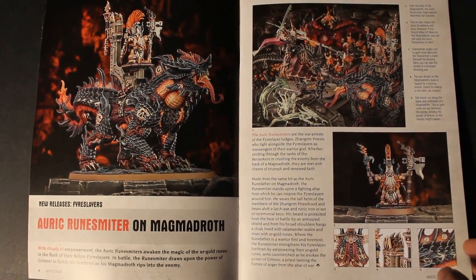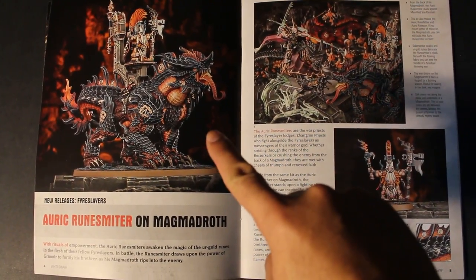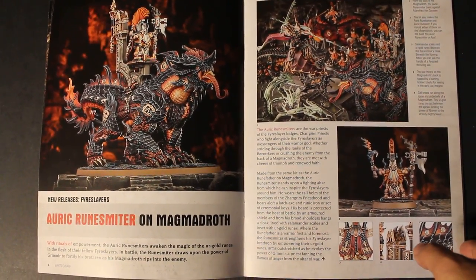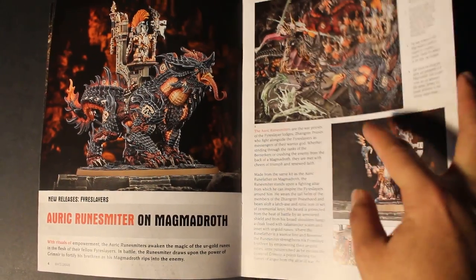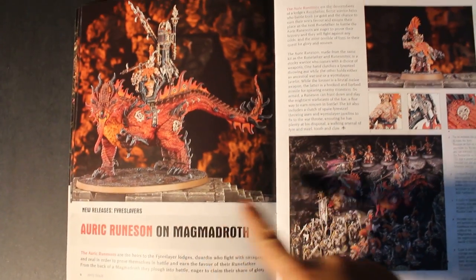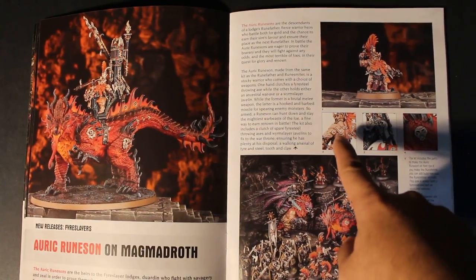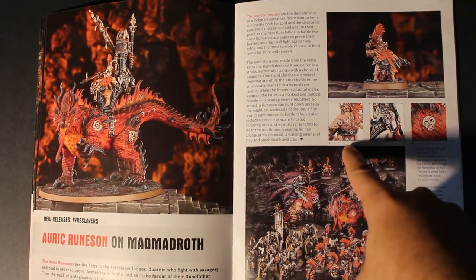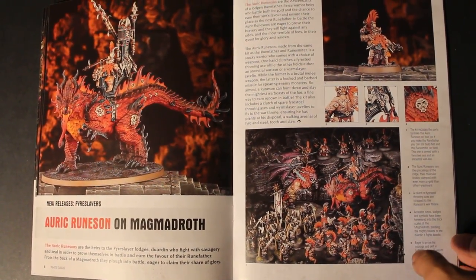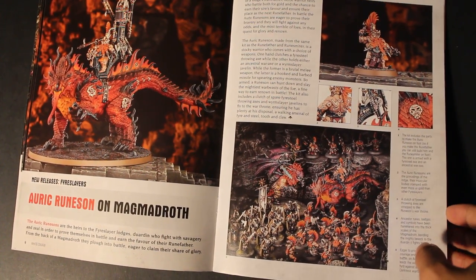Then you've got what I think are the new Runesmiths — they're the Runesmiters — and this is my favorite color scheme for these Magmadroths: this black coal with the fire burning on the inside. I think the red is just a little bit too much. There's a lot of interesting contrasting colors between the black and the orange. Here is the Runeson — he's young, princely, noble. Because he's young and fiery and tempestuous, he's got tons of runes hammered into his back, really trying to get that Urgold.